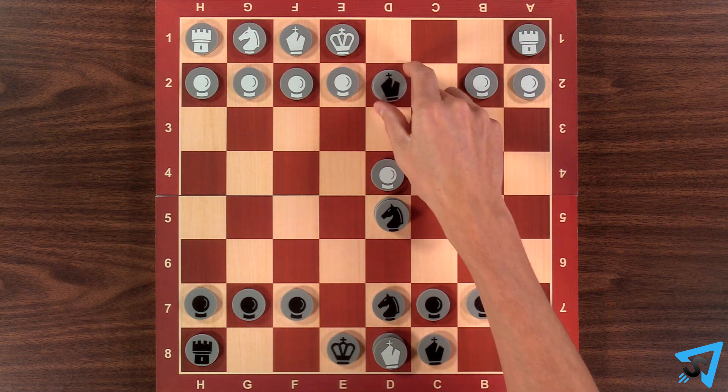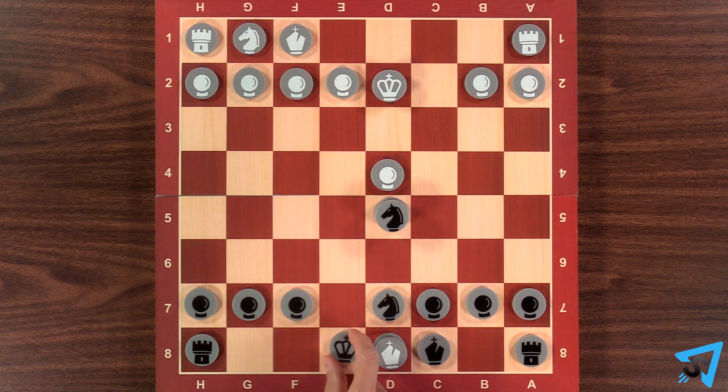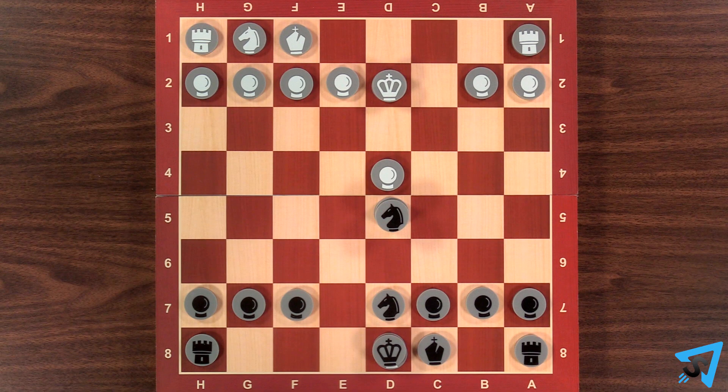Take their queen with your bishop for check. White captures your bishop with their king, and you capture white's bishop with your king. You are now ahead in material and in a better position than white. This is called the elephant trap.